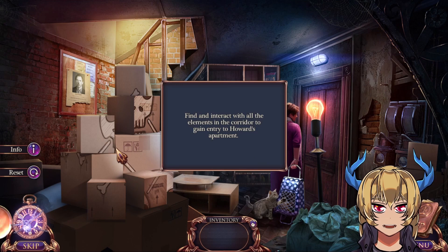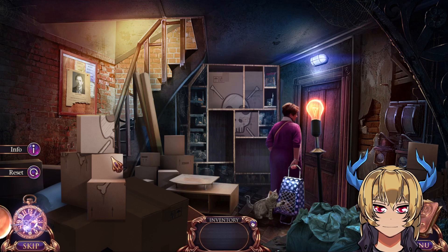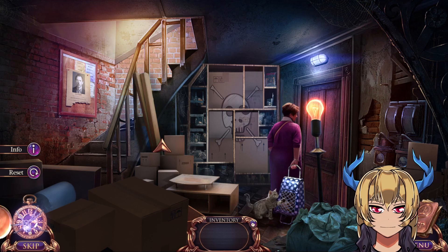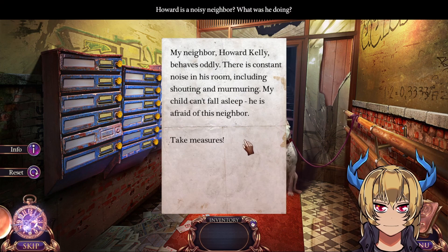Now let's go inside the building. Find and interact with all the elements in the corridor to gain entry to Halt's apartment. That dog is so unfriendly. Maybe a food treat will calm him down. A glass shard might be useful.